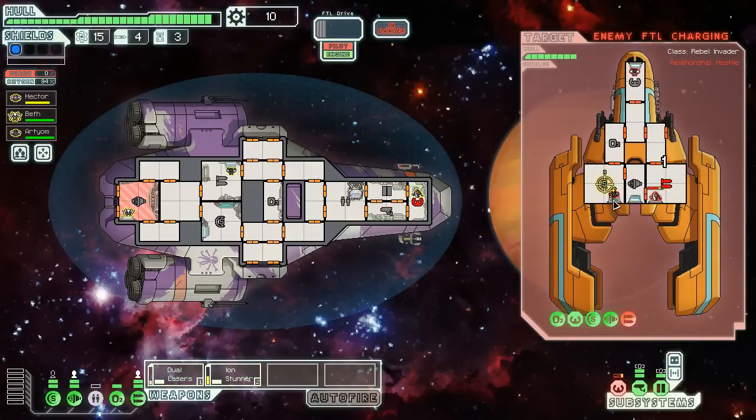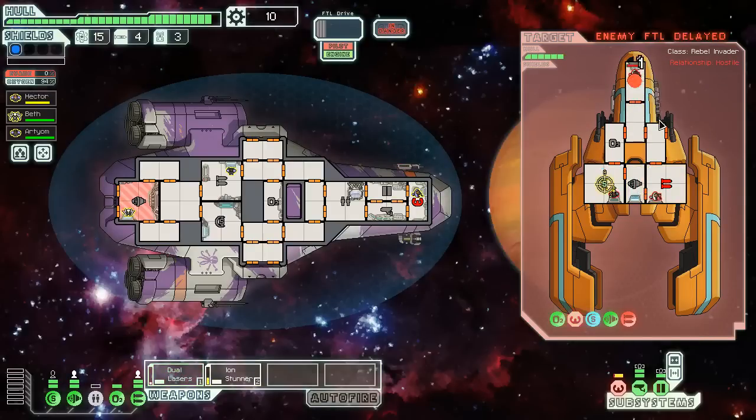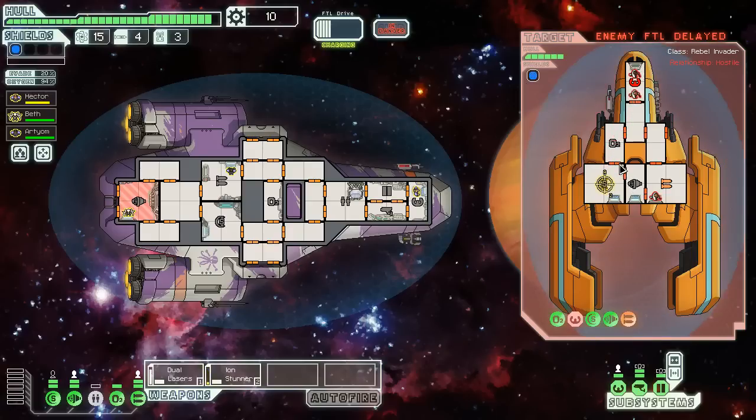The problem is the weapons it starts with are just god-awful. The Ion Stunner can be good for taking out enemy shields, but it's also pretty annoying. The dual lasers are fine — two lasers for one power is a pretty sweet deal. That said, it's a little bit behind the eight ball relative to where you start with the Redtail. With shields completely out, we can get some stuns off on the pilot to keep them from getting away. We really need to get some scrap so we can upgrade — second level of shields would be nice, and buying a teleporter might be next on my docket.